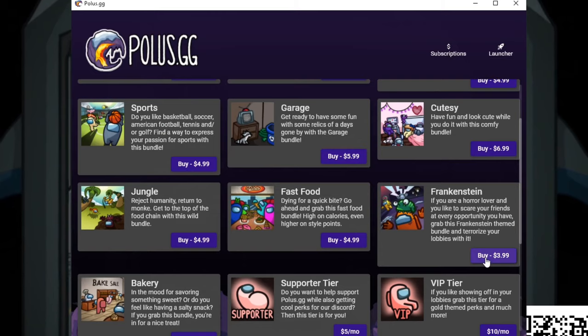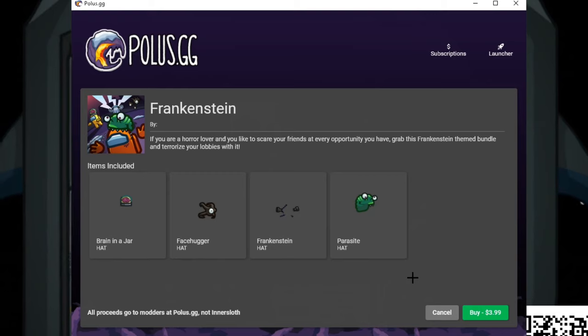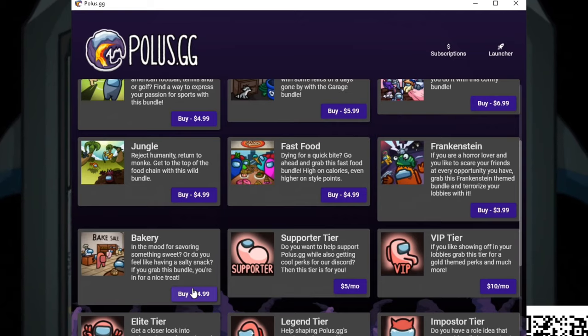Next we've got the Frankenstein bundle. We've got a brain in a jar, which is cool because it's like on top of your head as a hat. We've also got a face hugger, a Frankenstein hat with the screws, and a parasite hat — these are pretty cool, especially with Halloween coming up.